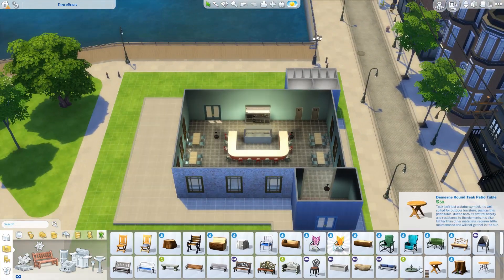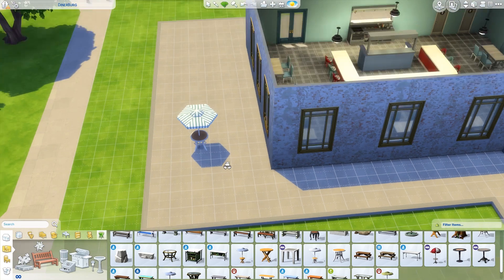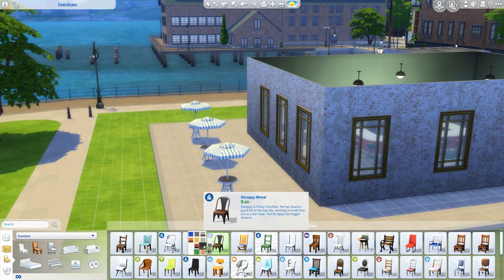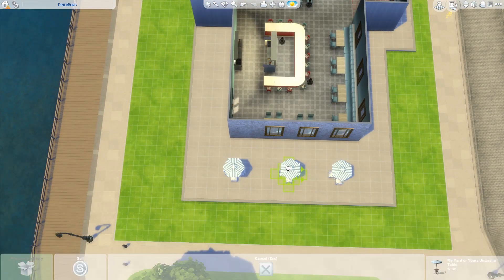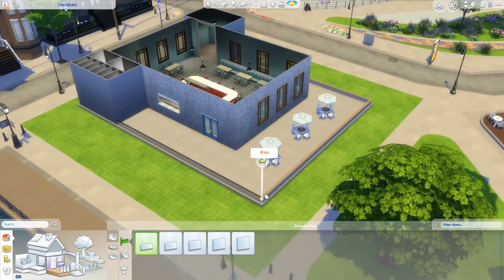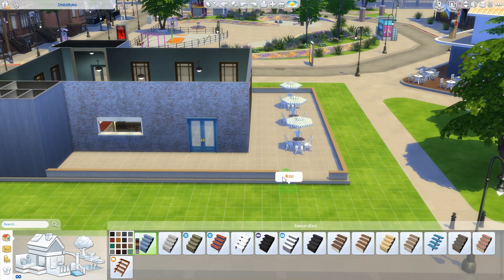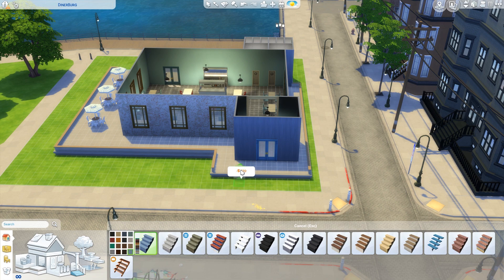We've got tables with umbrellas to protect diners from the harsh sun. These are just going to be four-seater tables, just three of them out here, so guests can have the option to sit outside and enjoy what I guess is a bay or harbor that San Mishuno is sitting on. Around the deck I'm going to put a low wall just to close it off a little bit. Off the back entrance of the deck there's going to be a little staircase so people can exit that way and stroll along the harbor after they've stuffed themselves with burgers.